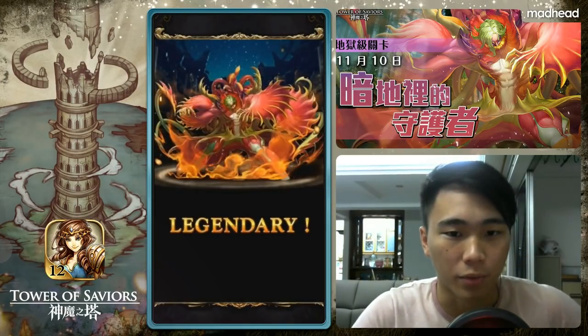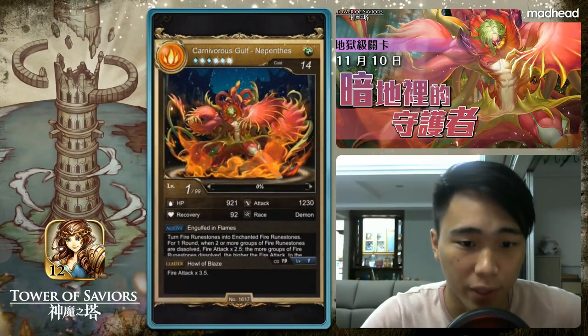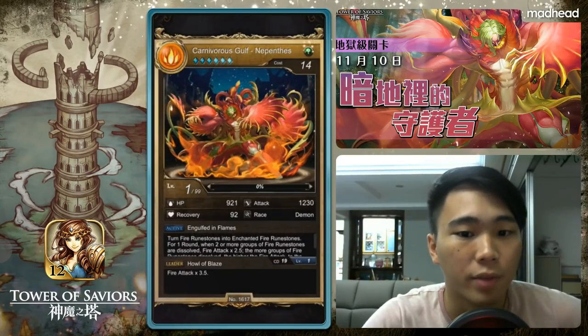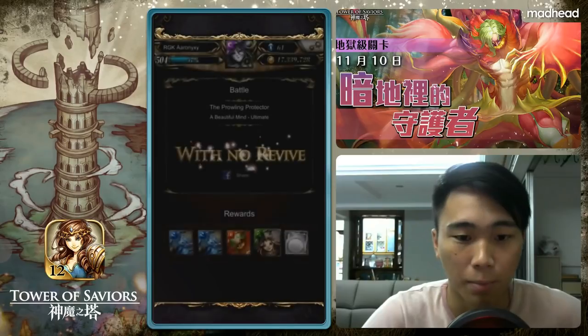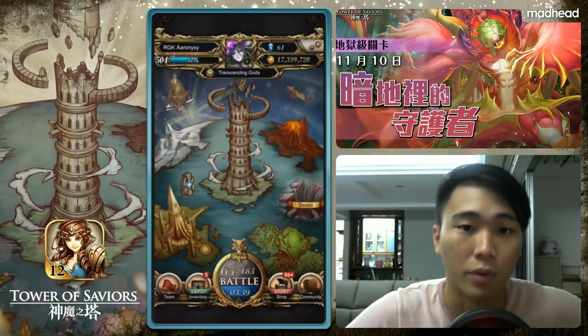Let's take a quick look at the card for a small review at the end. It turns fire runes into enchanted fire for one round. With two or more groups of fire dissolved it's 2.5x; at the maximum four groups it's a 3.5x fire buff, which is quite decent. We'll talk more about that at the end of the video.